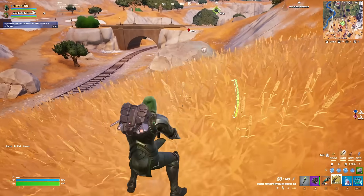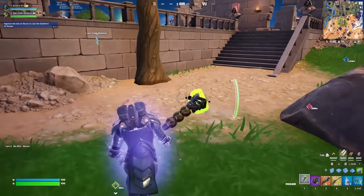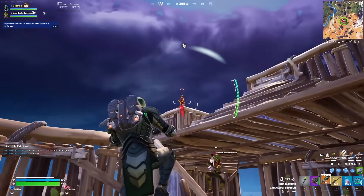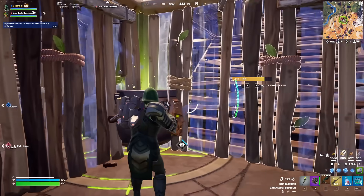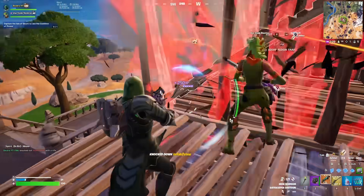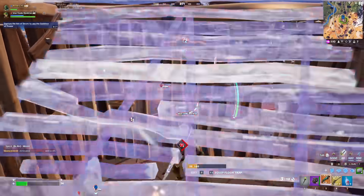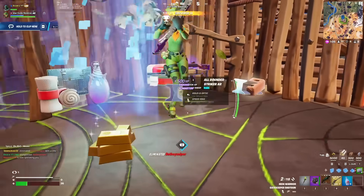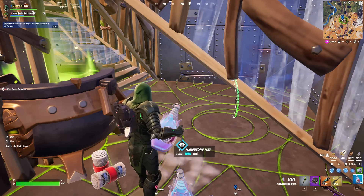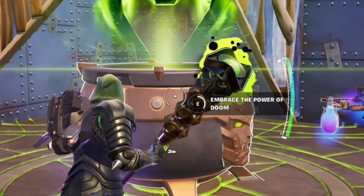Oh my God — it's the Doom Island! No way, holy crap, after 10 hours. There it is — it's actually here. We're going to become Doom, it's finally happening. We're 1000% the first people here. There's some people over there but we're good. There's a car coming — we've got to go quick. What do you have to do? You have to claim this. We're in the thing. So many people are trying to take this island away from us — it's not happening. Make me Doom. Embrace the power of Doom!